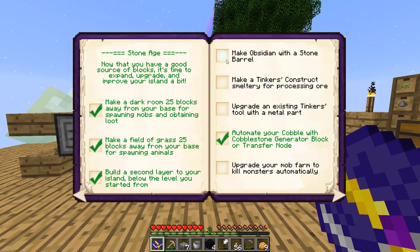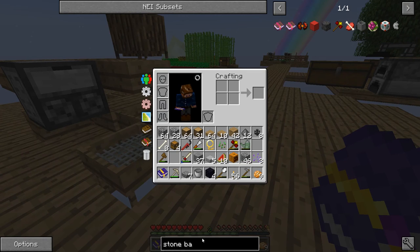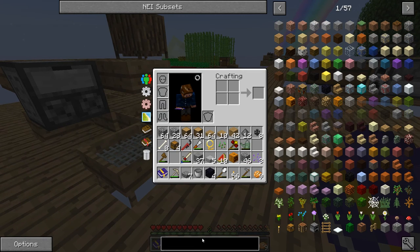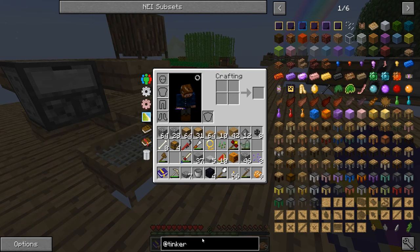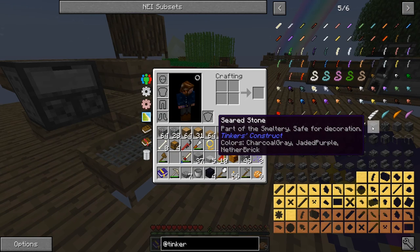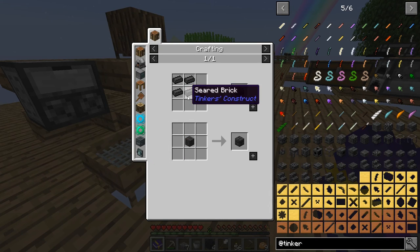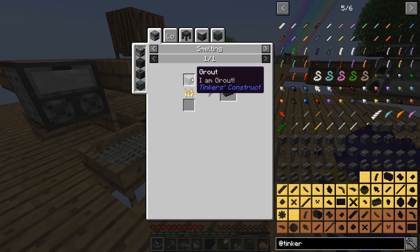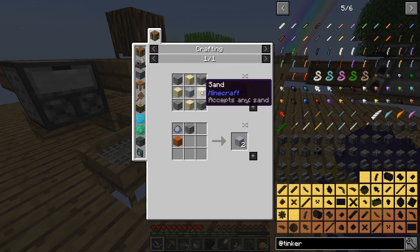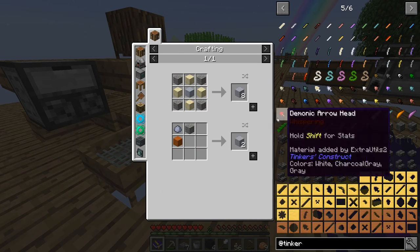All right, let's see what else we can do. We got that checked off — make a Tinker's Construct smeltery for processing ores. The Tinker's Construct smeltery requires a few things. We need seared stone bricks. These seared stone bricks come from seared stone, which comes from grout. You take sand, gravel, and clay, mix it together and you get grout. And you have to smelt that down and go even further.